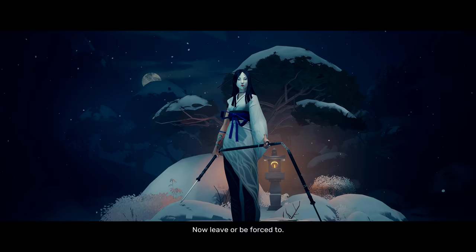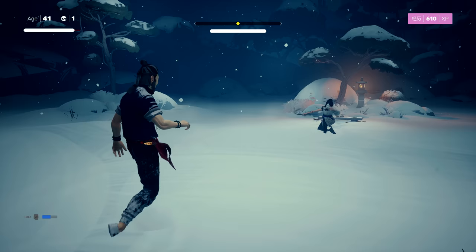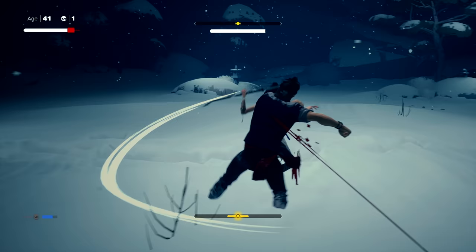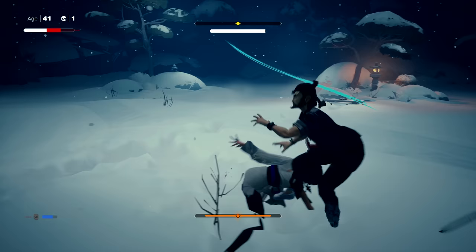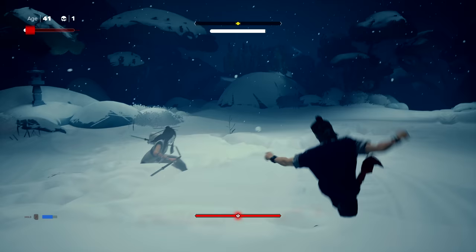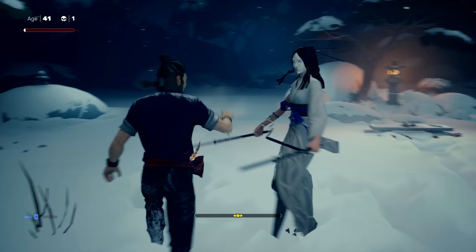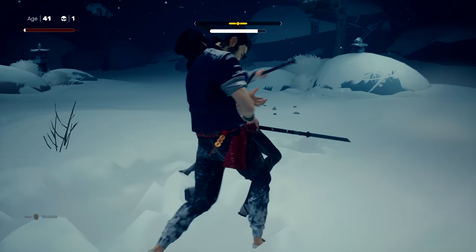I do not want to fight you. That feeling of vengeance - I will not cease here. I speak from experience. Now leave - I'll be forced to. And she's got weapons. Is she going to hit me from all the way over there? We're blocking. You might have to parry her. She's got crazy moves. I don't know how to block that last move. Got her - get a few hits in.